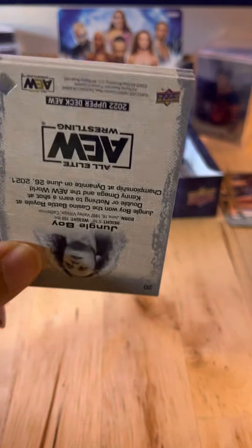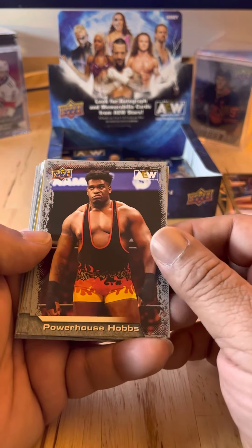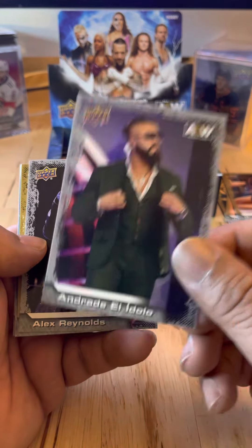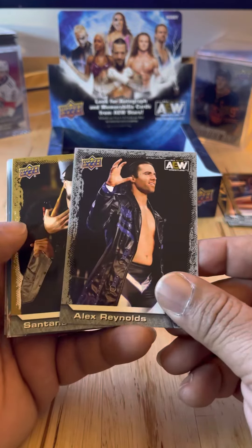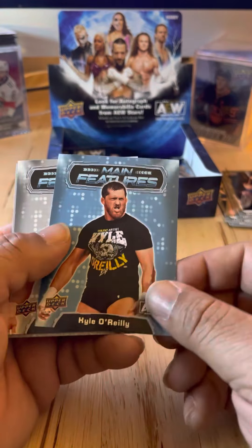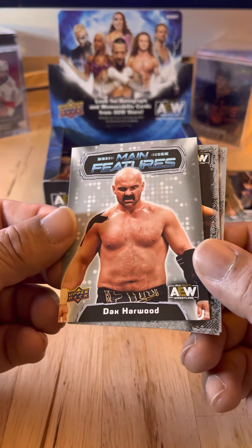When I was a kid, hockey cards were 12 to a pack, 36 packs, only cost 35 cents — I'm showing my age. Powerhouse Hobbs. Andrade El Idolo — will he ever be back on AEW TV? Alex Reynolds. Santana — I don't know if they'll ever be back on AEW TV. Main Features: Kyle O'Reilly — injured. Main Features: Dax Harwood. Nick Jackson — so we got both Jacksons. And Jungle Boy.